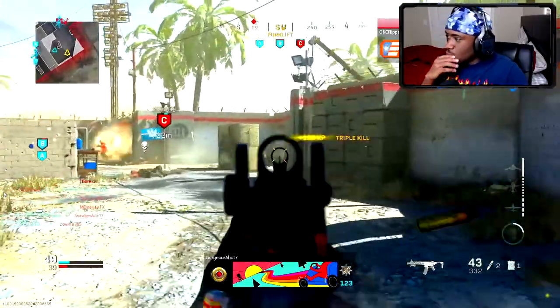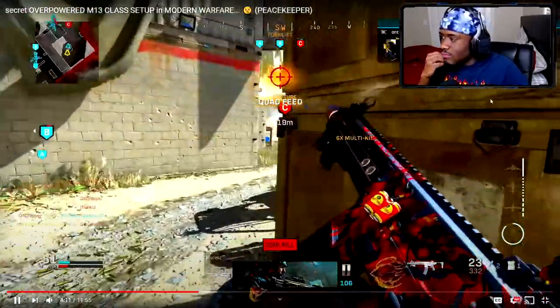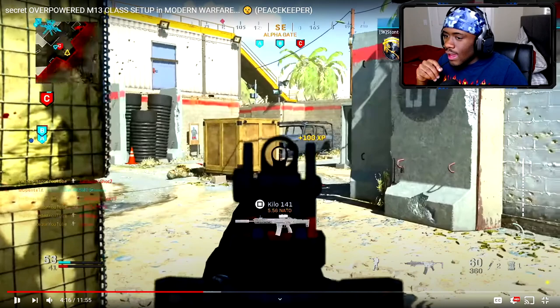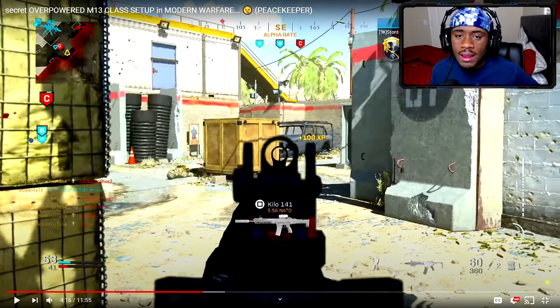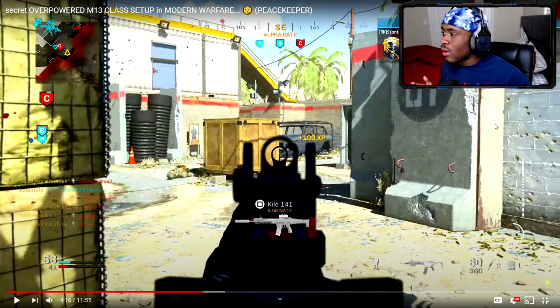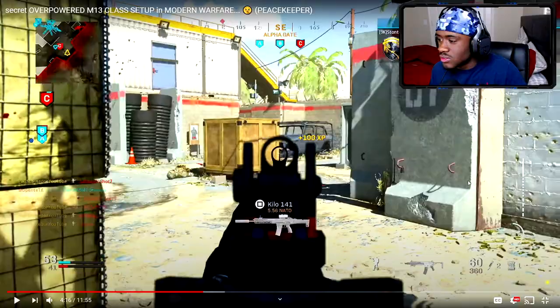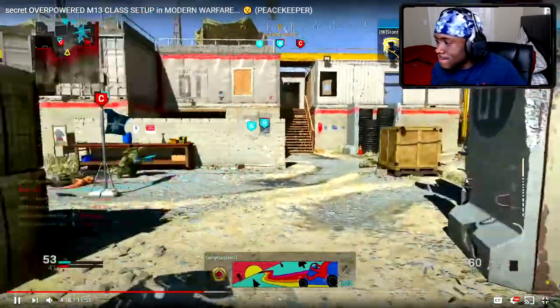See how they keep spawning at C — pay attention to these spawns. A good way to get an idea of where enemies are spawning is to look at where your teammates are spawning. If your teammates are at A, nine times out of ten your enemies are at C, and vice versa. Right now it's very even since my teammates are capturing A and B, so it's easy to figure out where people are spawning.